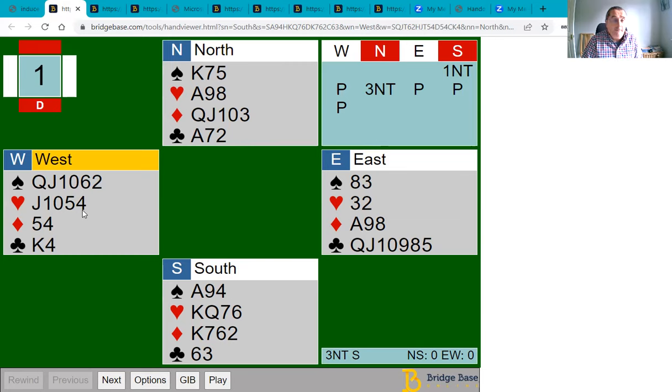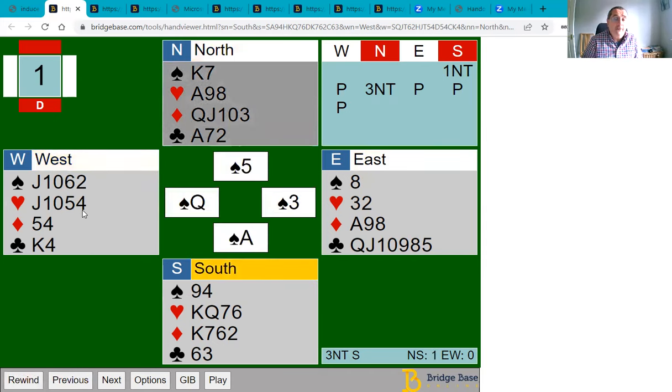If you played this by cashing the hearts first, it doesn't really work. If you win that first trick with the ace and start by cashing three rounds of hearts — ace, king, queen — West will follow three times and will then realize their jack of hearts is good, so they won't throw it away. So when the diamonds are played, they'll keep their jack of hearts. You can only ever make three diamonds, but you can make all the hearts if by playing the diamonds you get someone to discard a heart if they didn't divide evenly.